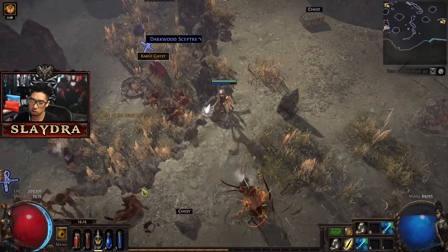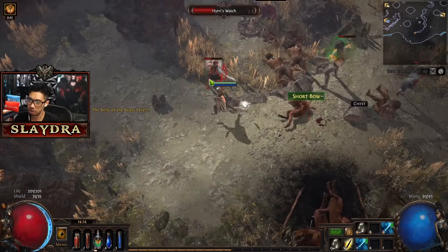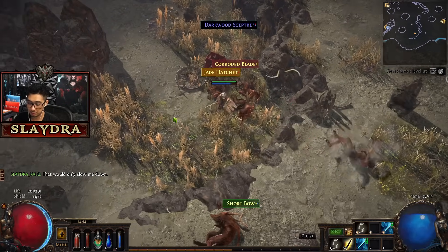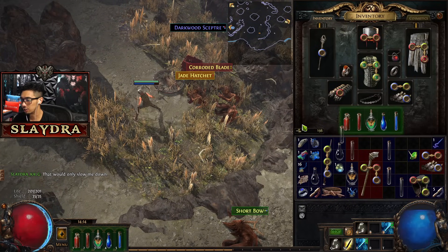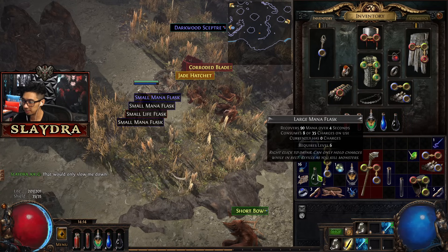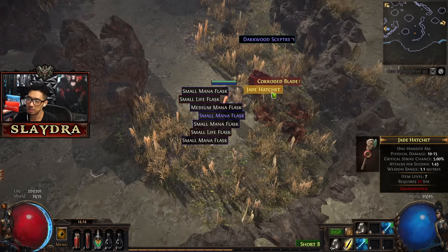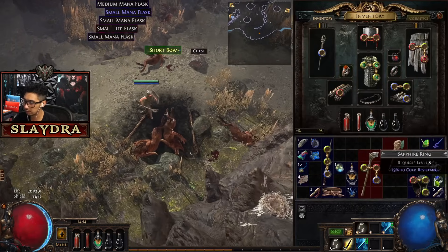We'll be getting Lightning Strike eventually - I like Lightning Strike a little bit more. Let's open up the chest and maybe we can upgrade. Basically just take three of the same flasks to the NPC and you'll get an upgrade. We actually have three large mana flasks. It'll go from small to medium - you just go to the NPC and give it to them. We're going to save this ring for later.